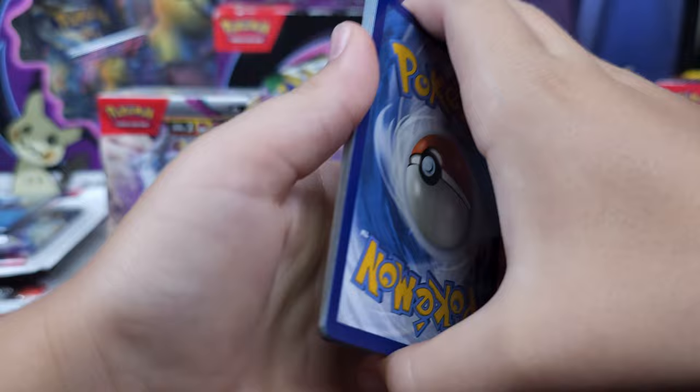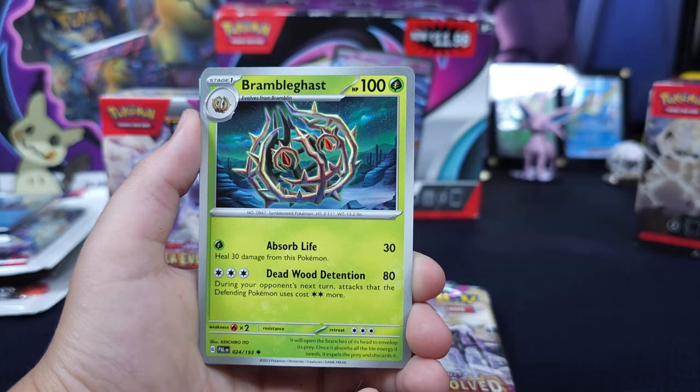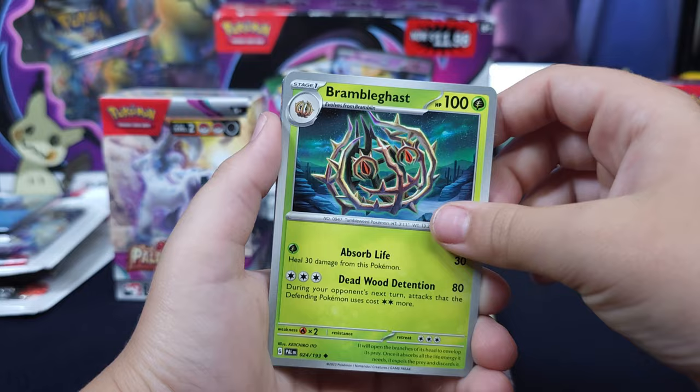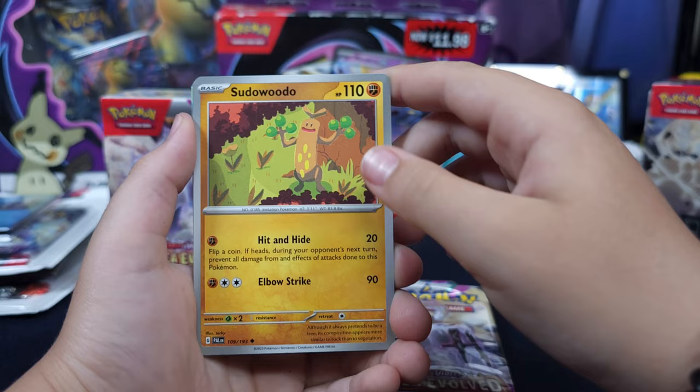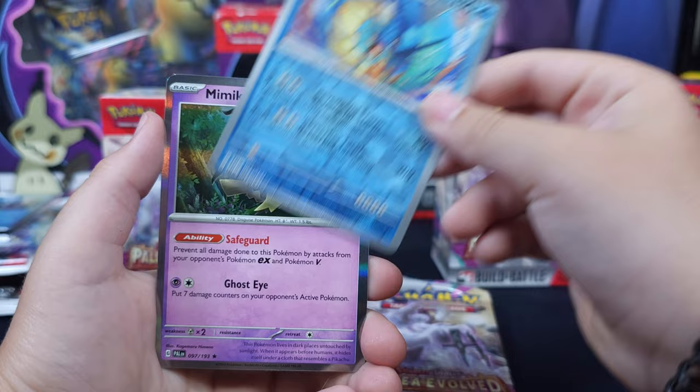Let me get that promo binder — it's getting some bugs today, and hopefully that Paldea master set gets some bugs too. We got Topaius, Great Ball, Hoppip, Machita, Bramblegast. We got an itch on the leg — pause for scratches. Superior Energy Retrieval — is that in this set? It is, yeah. Your chase card, that hard? No, that's not it.